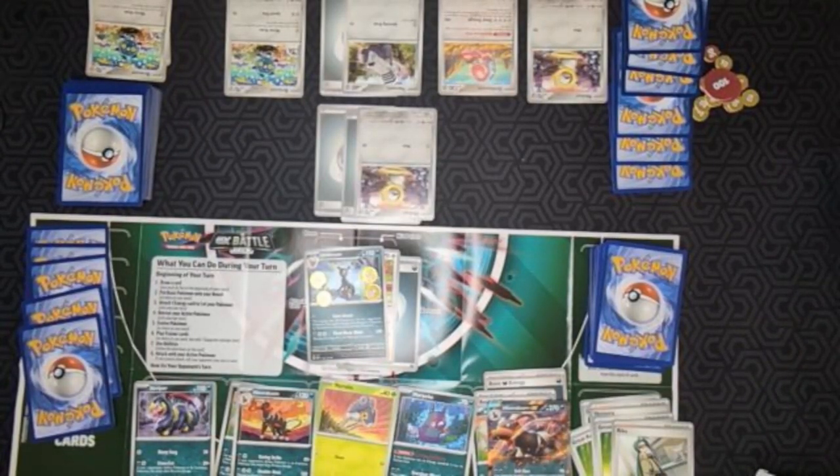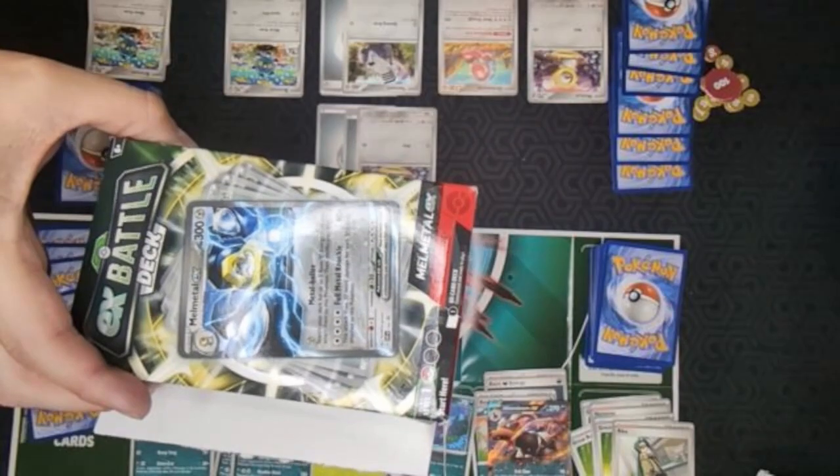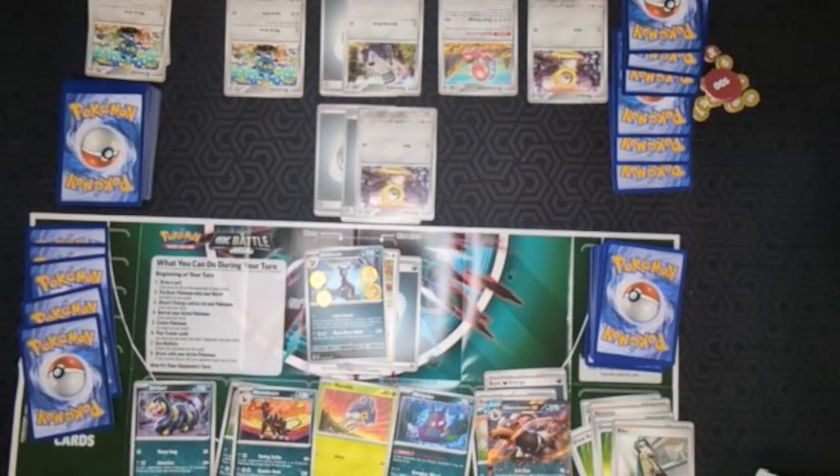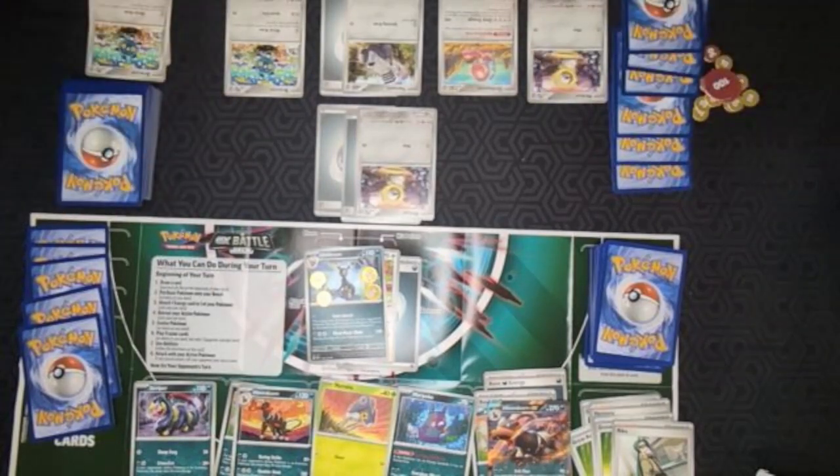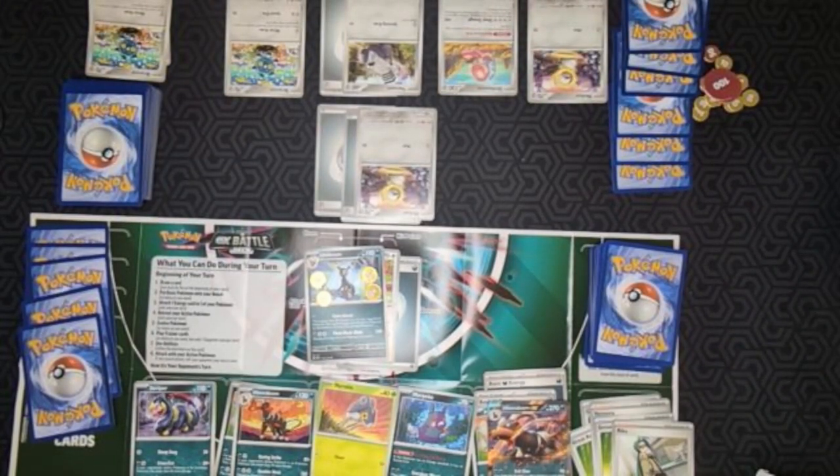Hello everybody and welcome back to CNF Fun Rips. This is Frank and Caleb and today is episode four. We're going to finish up this first tutorial on how to play Pokemon. We bought two of these - you can go to Target and get any level one you want, or you can get the Pokemon Training Academy, which is even more basic. These sets come already built, you don't have to buy any cards.